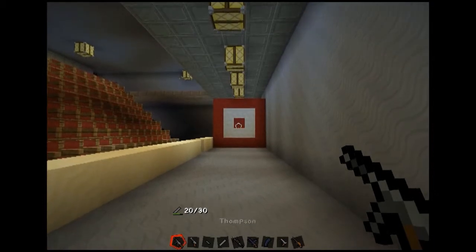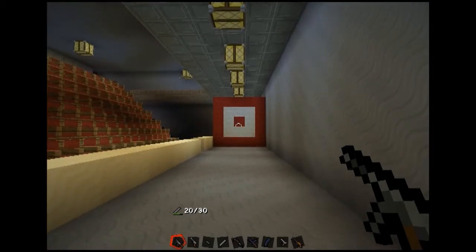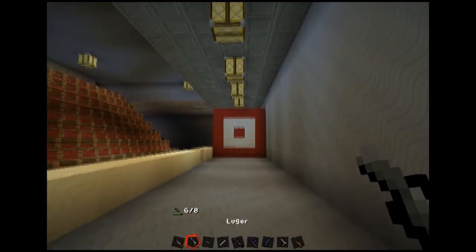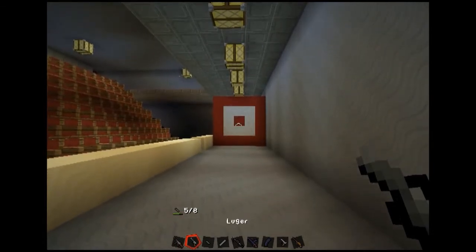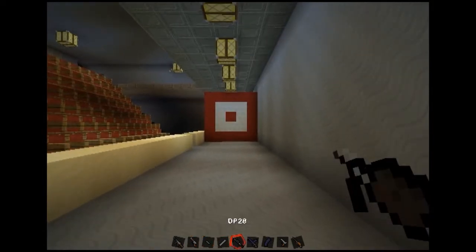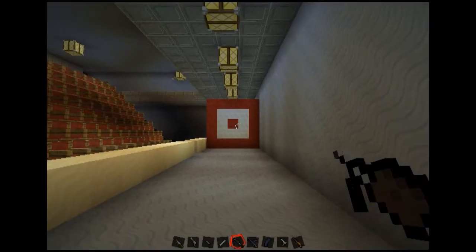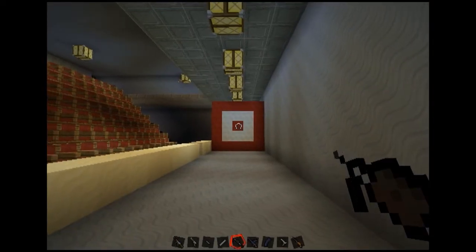That was close, because I think lamps are meant to smash when they're shot at. Anyway, let's try the Luger. These are just random guns — they come as part of the Flans mod. Basically, you download the Flans mod, then you can download different content packs.